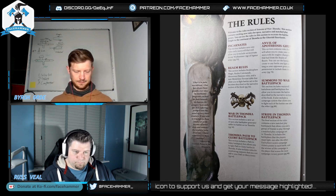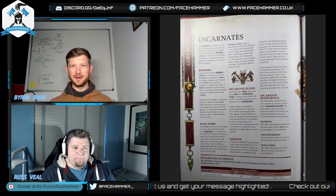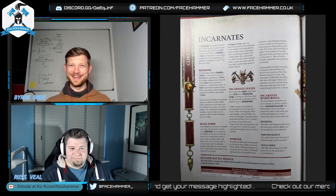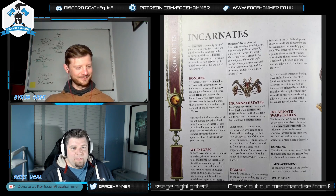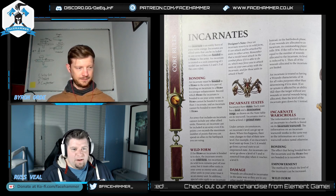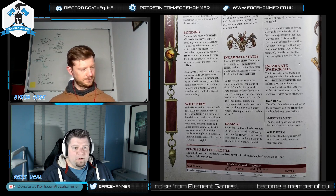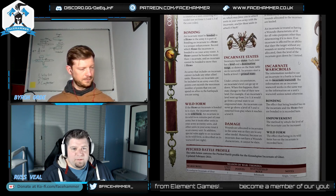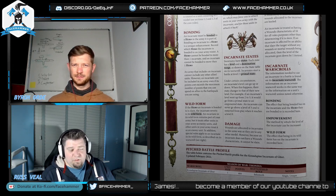We're not going to cover the open or narrative stuff. So, an Incarnate is an entity born of pure realm energy — an allied unit that can be included in any army and is bonded to a hero. It is treated as a unit of one model. Bonding an Incarnate to a hero is a unique enhancement, which means you probably can't do it with special characters.